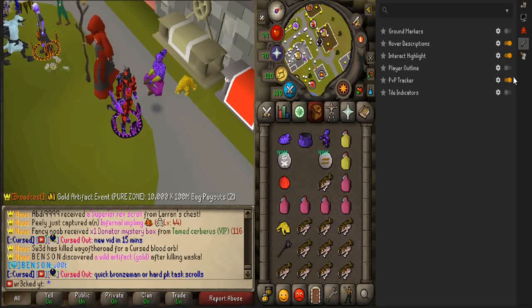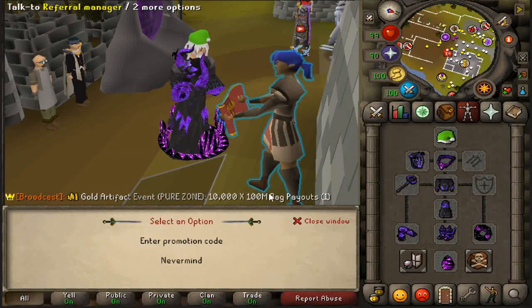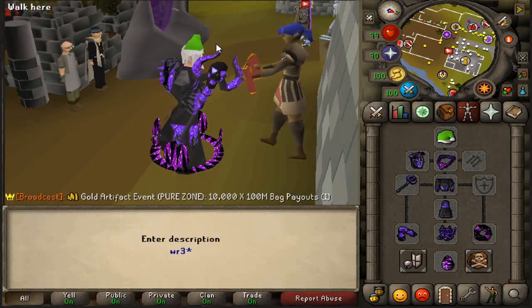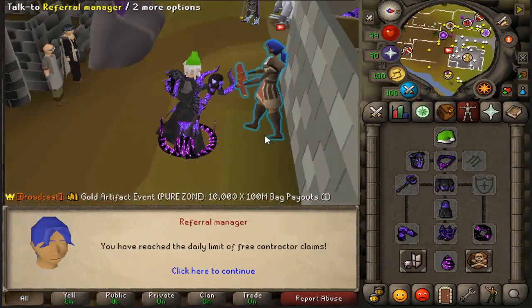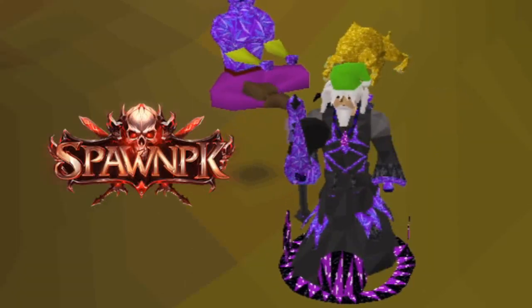Once you hop in the game, check out RuneLite upon joining SpawnPK. Make sure to come to the referral manager and you'll be able to get yourself a free Rektu Santa hat and other goodies. All you have to do is simply enter in the promotion code which is 'rekt' — that'll hook you up a lot.